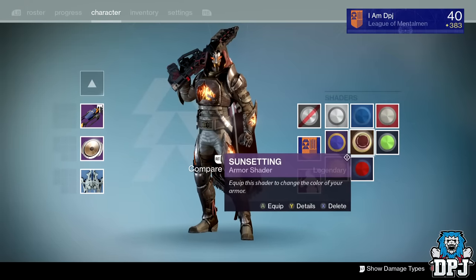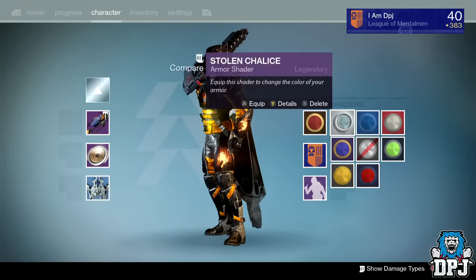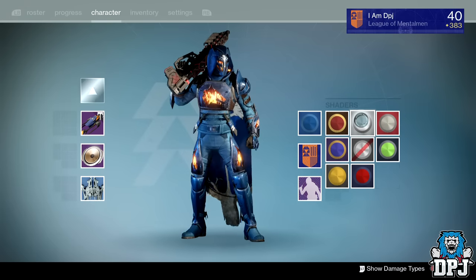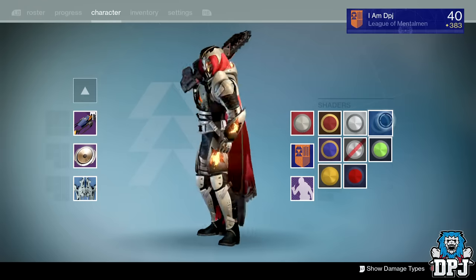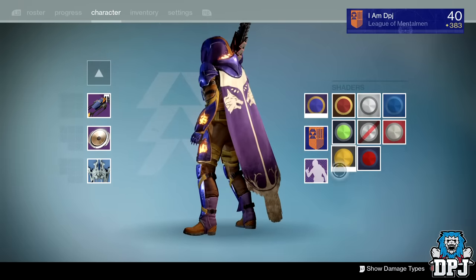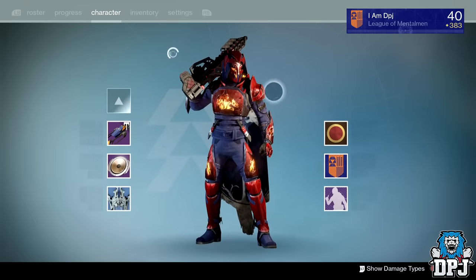My favorite shader without a shadow of a doubt is Sunset, because just look at that — oh, it's so good. I'll show you a few more. Here's Stolen Chalice — it all looks good. Everything looks good. Look at that — whoa, that's bright. I mean, none of it looks bad because it's fire. It all looks so good. Definitely my favorite is Sunset, without a shadow of a doubt.